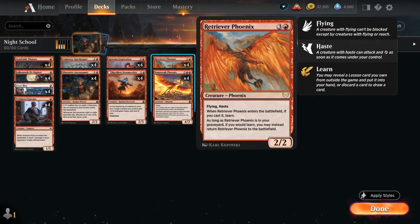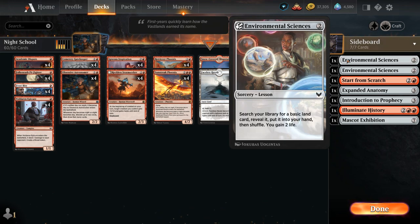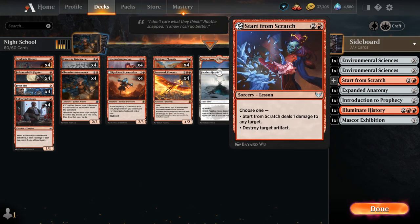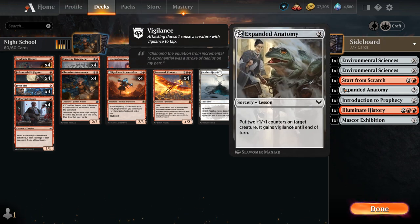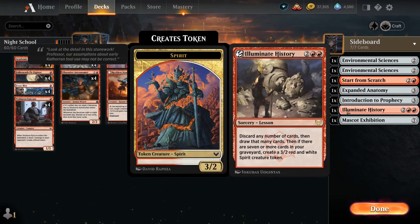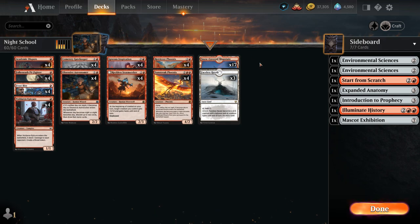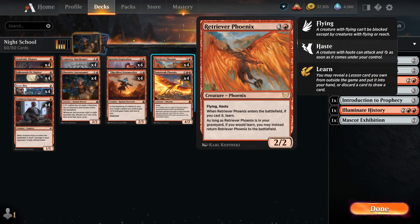We also have Retriever Phoenix from Strixhaven, a 2/2 with flying and haste. When it enters the battlefield, if we cast it, we get to learn — meaning we can discard a card to draw a card, or grab one of our seven sideboard lessons, including Environmental Sciences, Start from Scratch, Expanded Anatomy, Introduction to Prophecy, Illuminate History, and Mascot Exhibition.